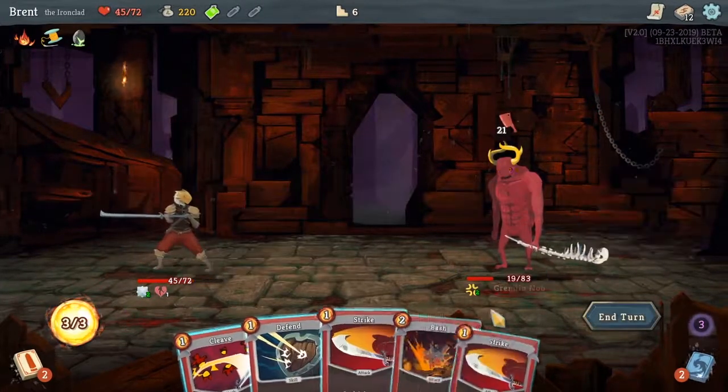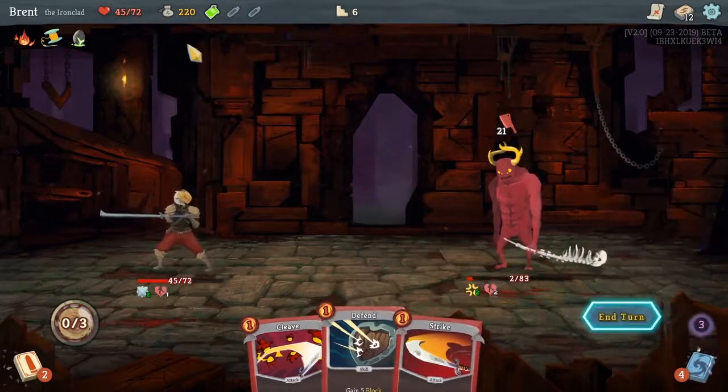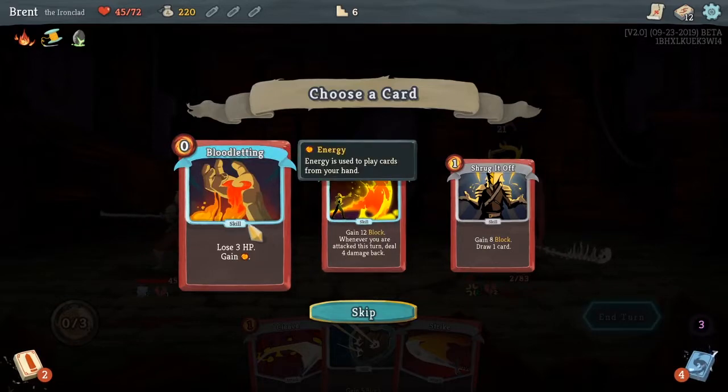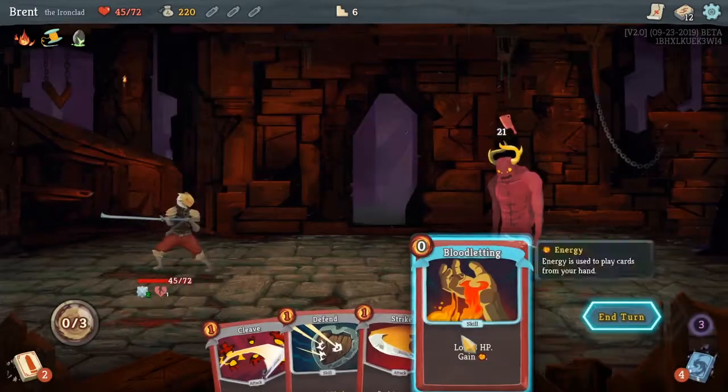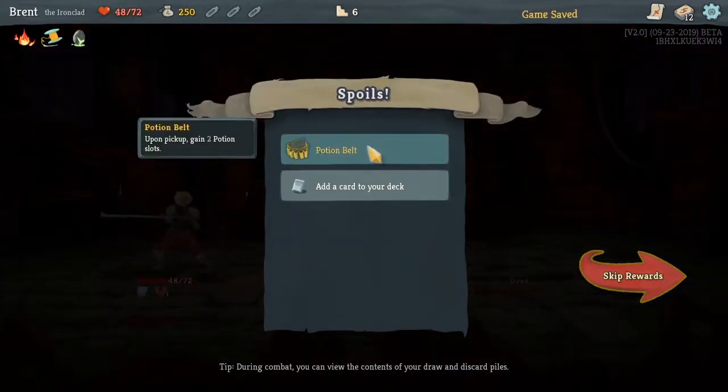So we did burn out all of our Defends in hopes of just killing him sooner. Two damage. Three HP. Yeah. Gain an energy — kill him.